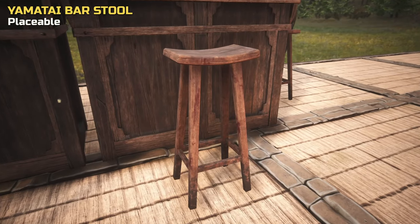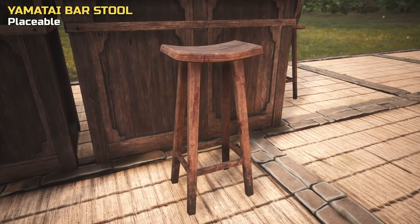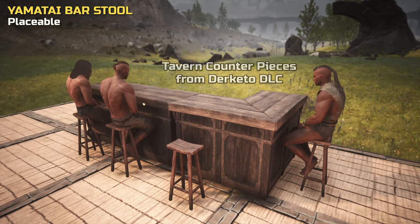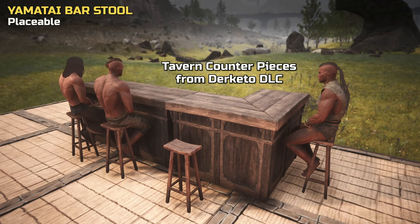Up next, the bar stool. It's of the same type that's used for the tavern bar counter, but standalone. It's great to have a tall stool for sure, and in particular useful if you have the tavern placeables that came with the Decato DLC.